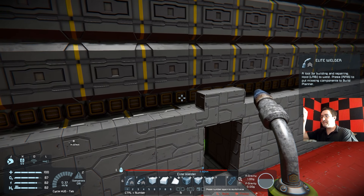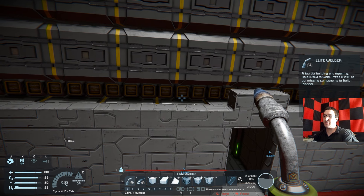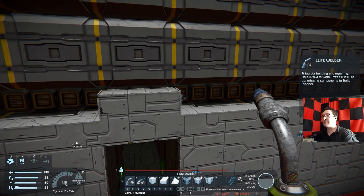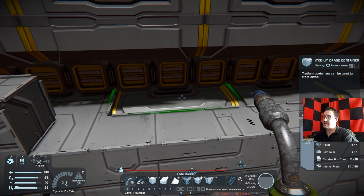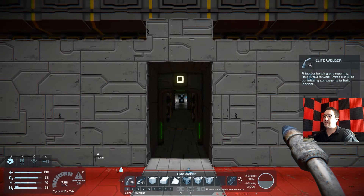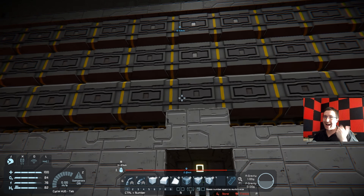I'm used to Factorio. I had the medium cargo containers lowered by one and I should have done it the other way, where the conveyors right here were spaced so that you can access all the inventories from a singular location. The reason being is because, as you can see here, this container does not line up with this one. It is the little things, but I digress.